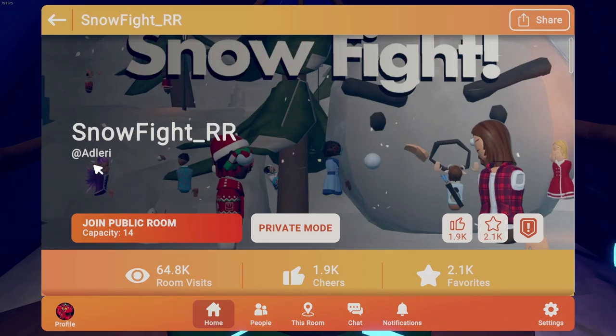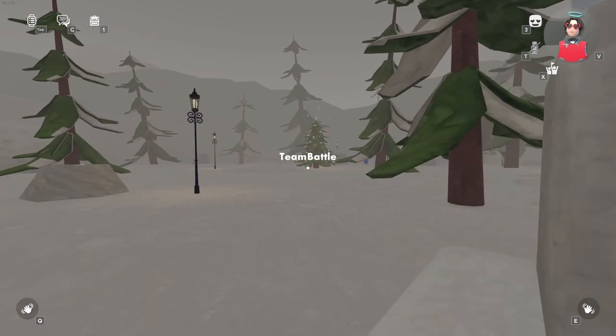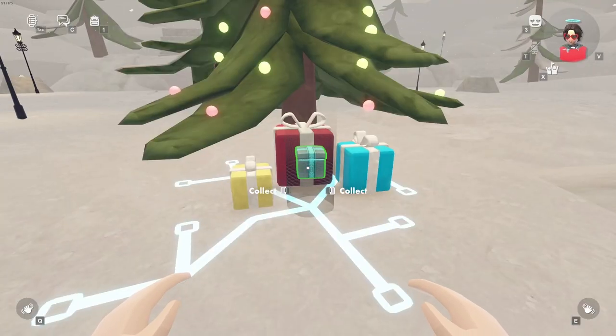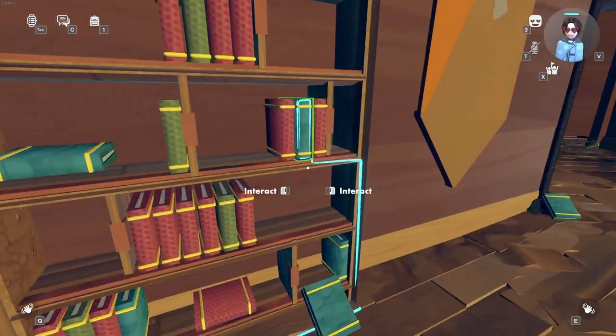Collect it for your 70 XP. Let's move on to Snow Fights — you will need one other player to start the game. Head towards the middle of the map and right next to the Christmas tree should be your gift. Collect it for your 70 XP. Let's move on to Atheneum — look to your left and there should be a blue line in the floor.